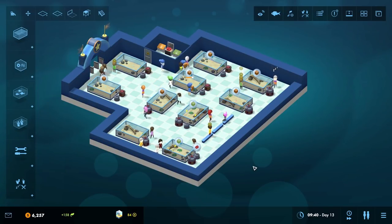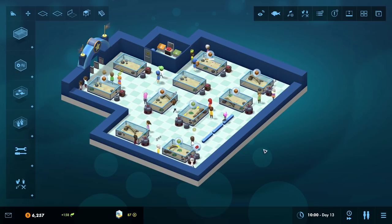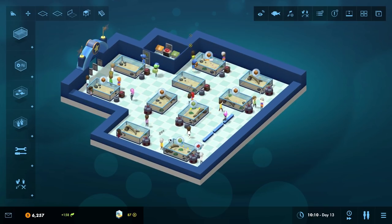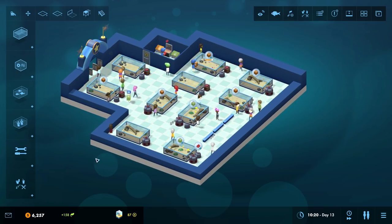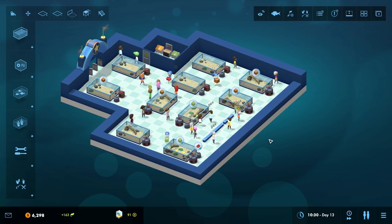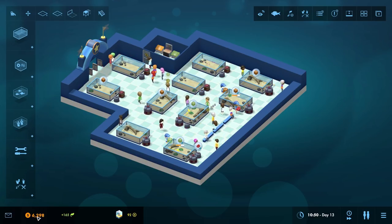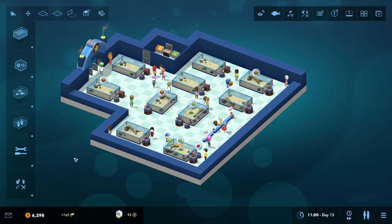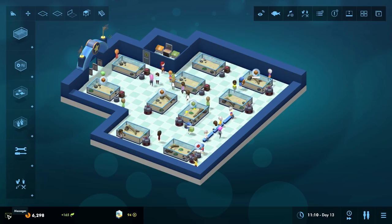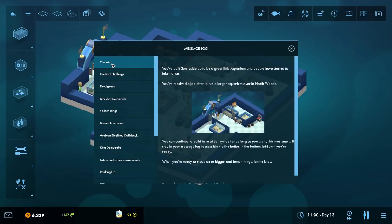Hello lovely people! Welcome to That Geek Of It. I am Penge, and welcome back to Mega Aquarium where last time we built this lovely aquarium here at Sunnyside from humble beginnings. It's now doing very well, with good prestige and it's relatively profitable, but we are going to leave here because we've completed this — the first level of the campaign. It says right here: you win! Which I do quite like.